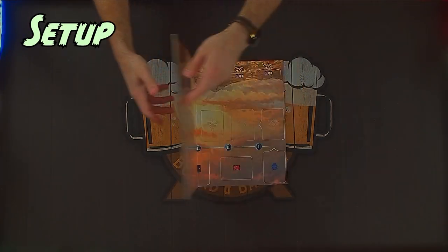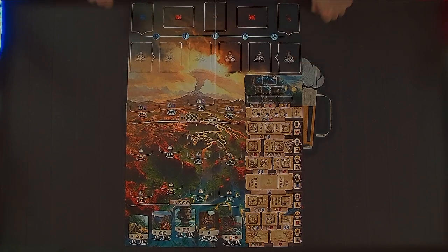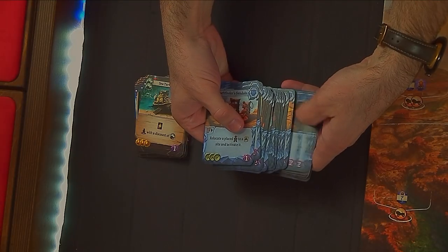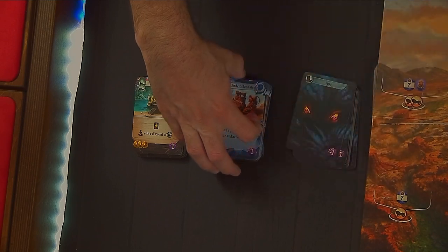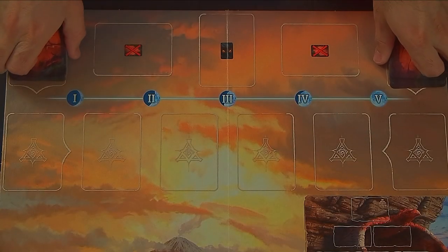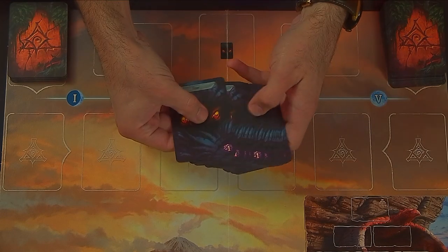Unfold the game board and place the side of your choice on the table. For your first game, the rulebook recommends using the side with the bird temple. Separate the item, artifact, and fear cards into three separate decks. Shuffle the artifact and item decks and place them on their corresponding spaces. No need to shuffle the fear deck, as all those cards are identical.